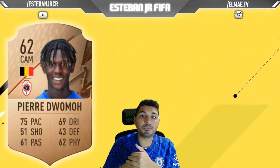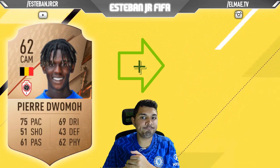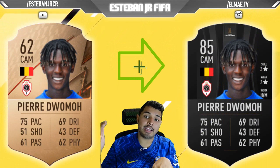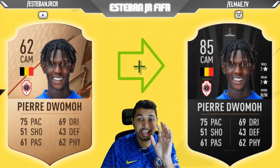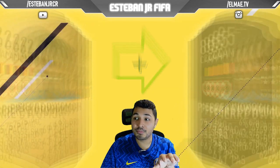Next we have a Belgian player. His name is Piero Diwomo — a little bit difficult for me to pronounce. He's a 72 and he can scale to an 85. His pace, his dribbling, his passing, and his physicality are really good for just a 72 player.